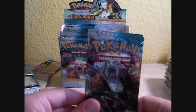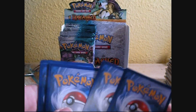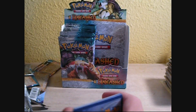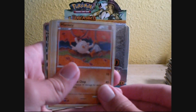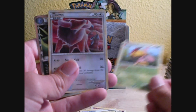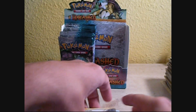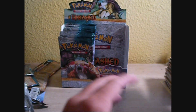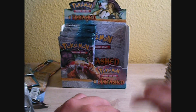Alright, last pack for this video. Entei pack. Squirtle, Beldum — oh I see a Prime — Mankey, Zubat, Riolu, Pokemon Circulator, Cherim, Tauros, and Tyranitar Prime! Awesome — my first Tyranitar Prime! And Fearow. So hopefully in the next video you'll see a string of Legends and Primes. Stay tuned for part three. Peace.